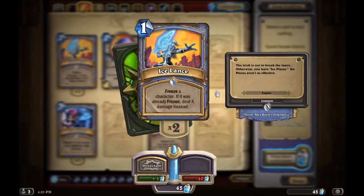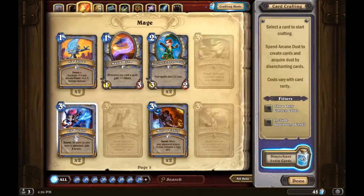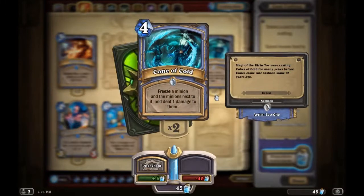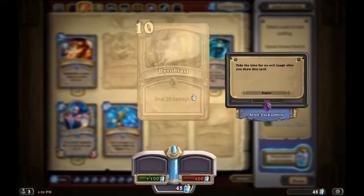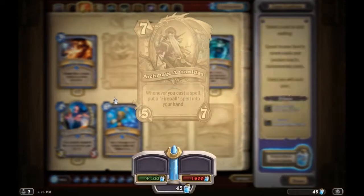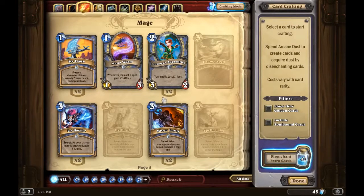For crafting recommendations — control Mage: definitely craft Ice Lance, definitely craft Mana Worm, definitely craft Sorcerer's Apprentice, and Cone of Cold. If you have a lot of dust, craft Blizzard. If you're super rich and want to blow your dust, craft Pyroblast, but it's not necessary. You can also craft Archmage Antonidas if you have 1600 dust lying around.